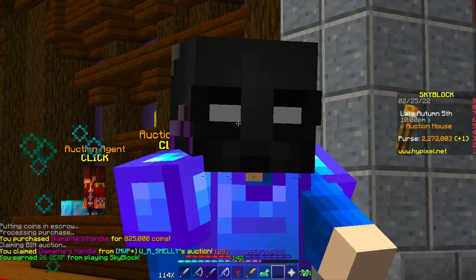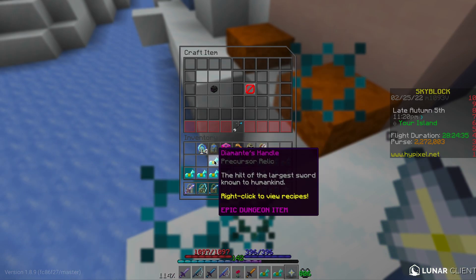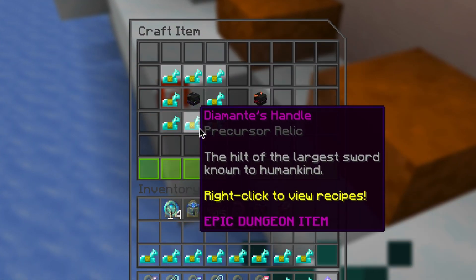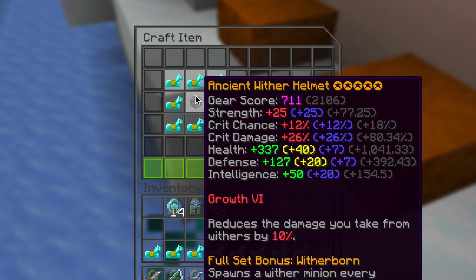Now that we have all the Diamante Handles we need, we can start the transformation process. We put the helmet in the middle and the Diamante Handles surrounding it. And would you look at that — Necron's Helmet! This craft right here is well over 10 million coins, but I know that it is going to be worth it. Just look at how much crit damage we can gain. It is done.